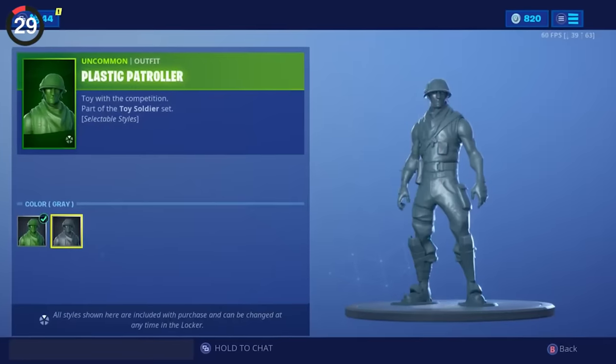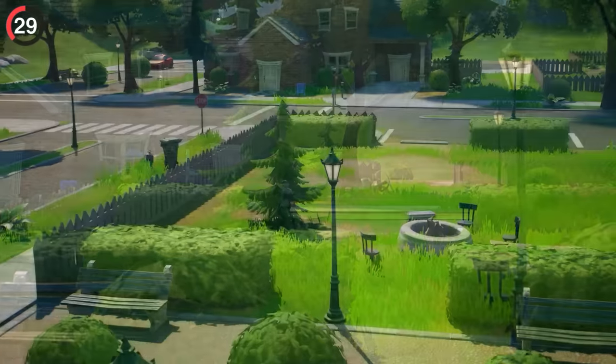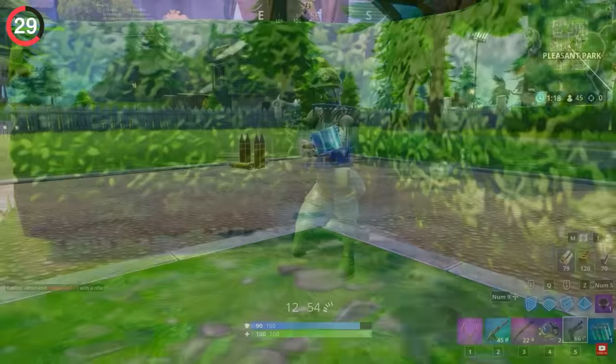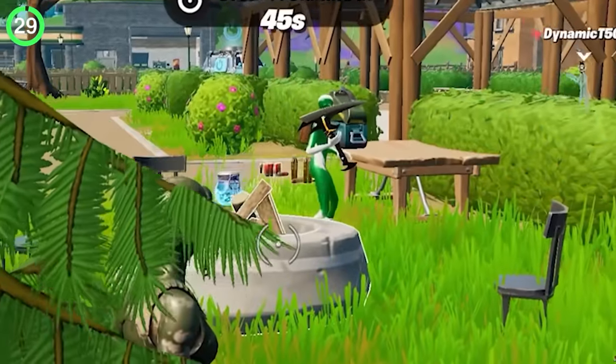One of the first pay-to-win skins ever released were the Green Army Men. It was meant to be a throwback to Toy Soldiers, except Epic never accounted for the green color. People were buying this and hiding in areas where they would be camouflaged, so Fortnite had to update it and completely nerf the strategy.